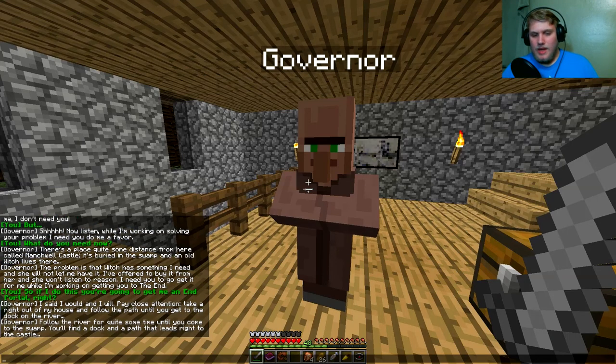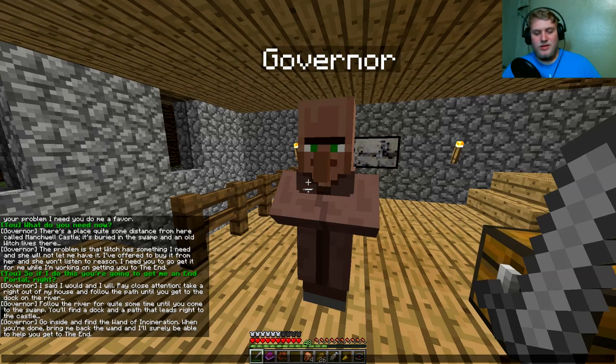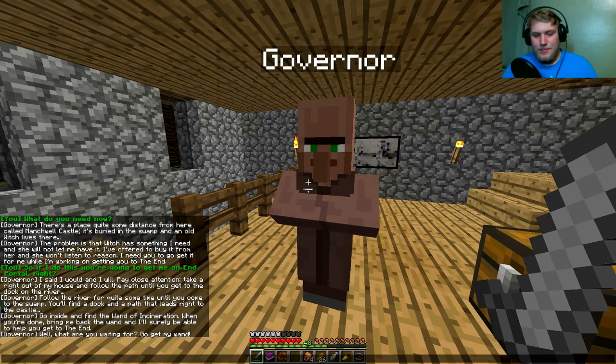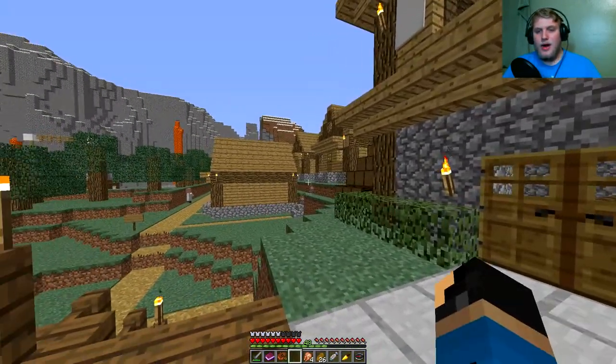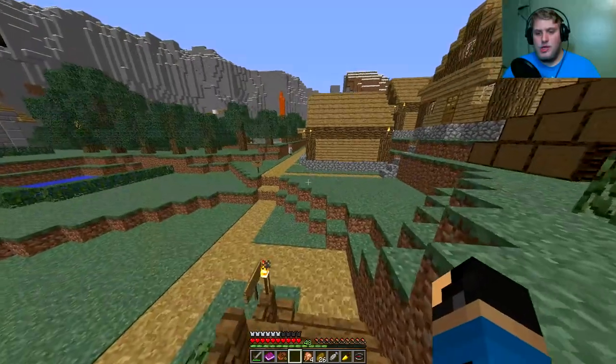The problem is that the witch has something I need and she will not let me have it. I've offered to buy it from her and she won't listen to reason. I need you to go get it for me while I'm working on getting to the end. So if I do this, you're going to get me an end portal, right? I said I would and I will. Take a right out of my house and follow the path until you get to the dock on the river. Follow the river until you get to the swamp. Find a dock and a path that leads to the castle. Go inside and find the wand of incineration. Bring me back the wand and I'll surely be able to help you get to the end.